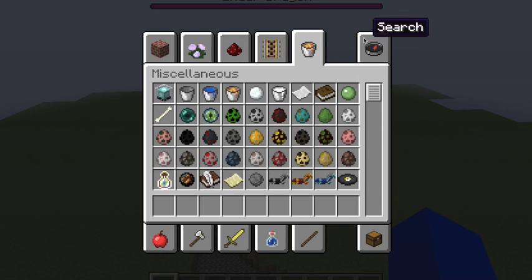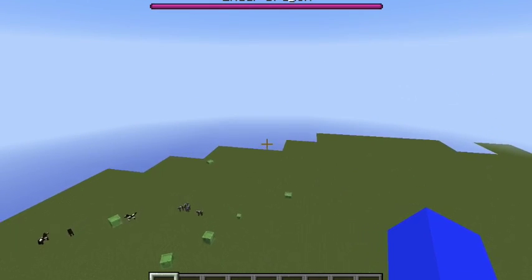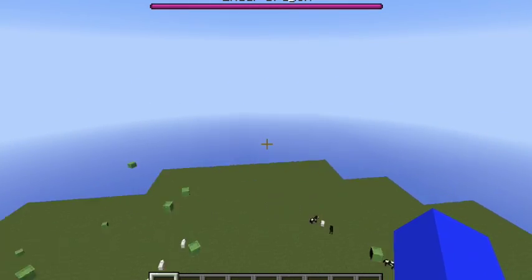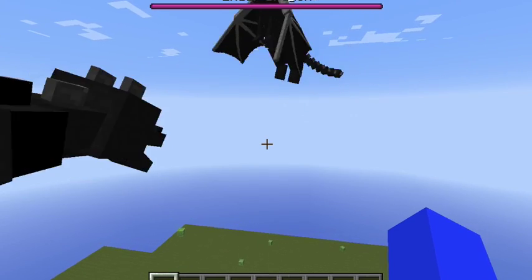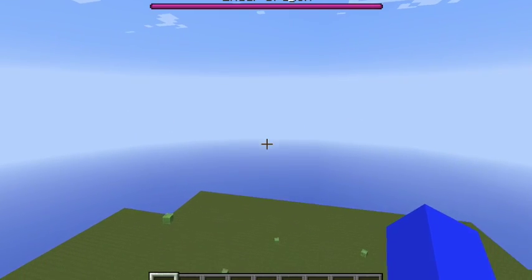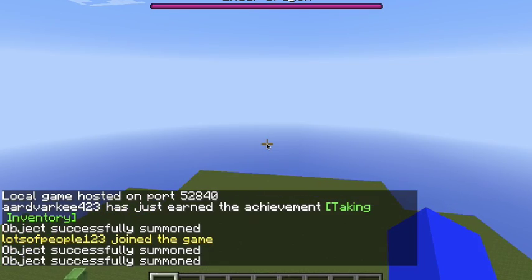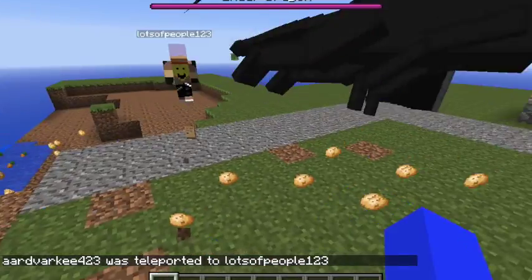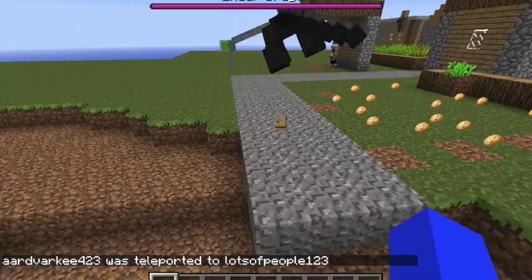I found a village. Let's lead the ender dragons into the village. I'm leading the ender dragons into the village. Let's follow the ender dragons because they're destroying it right now. This village is a wreck now. This is what ender dragons do.